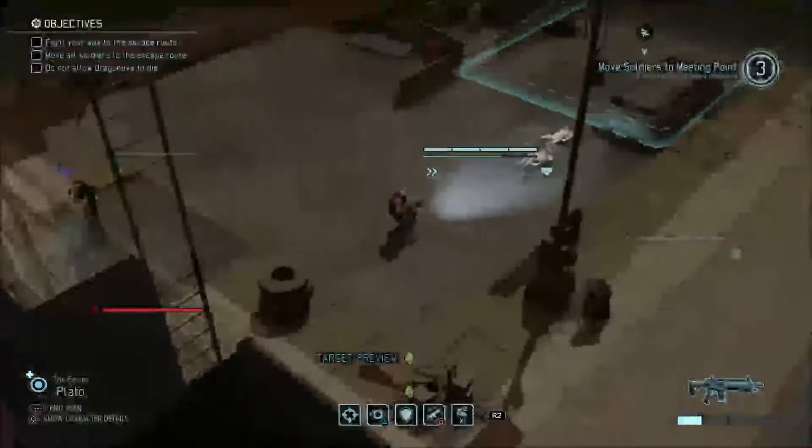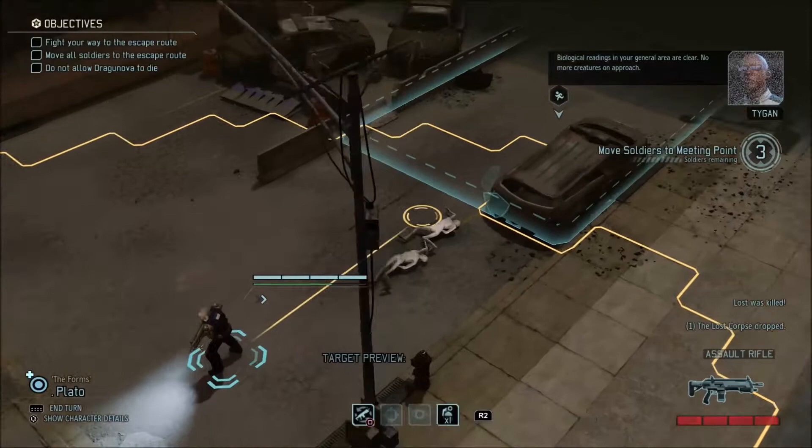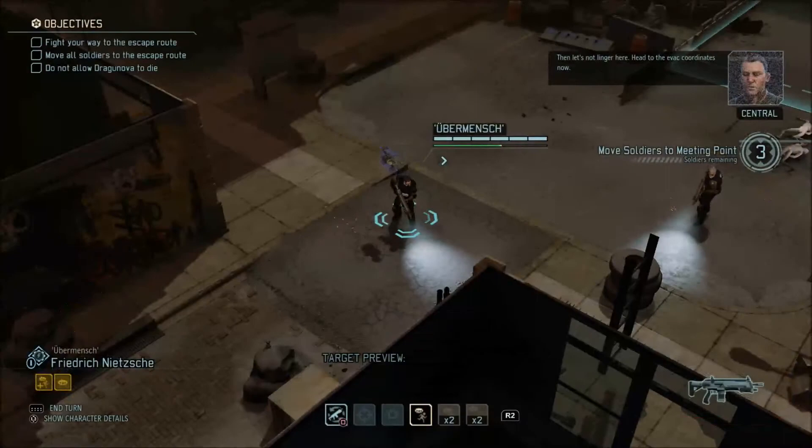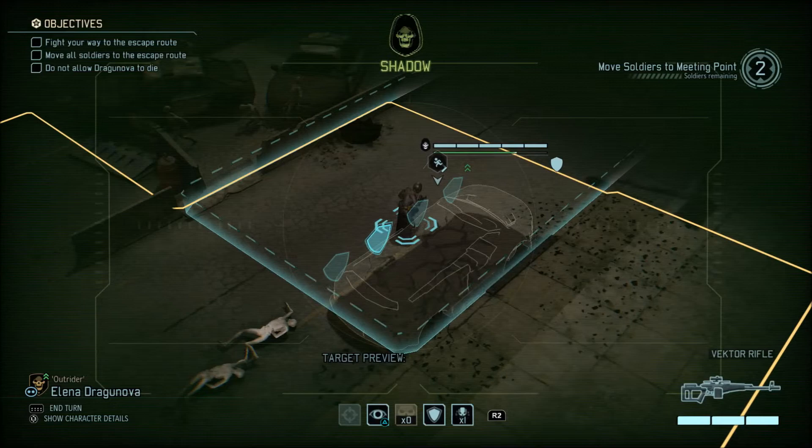Biological readings in your general area are clear — no more creatures on approach. For now. Then let's not linger here — head to the evac ordinance now. Though their intelligence appears almost non-existent, these creatures seem to employ some sort of rudimentary communication system, perhaps auditory signals or some form of hive-like consciousness. There we go. You should have a clear path through now — second squad is already en route to Mox. Proceed to the rendezvous and await their arrival.